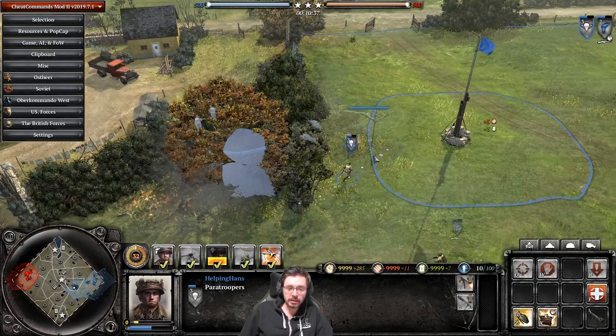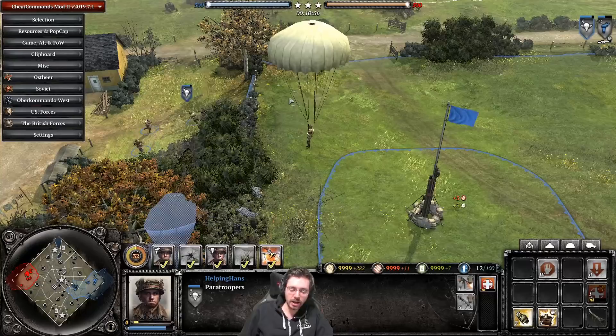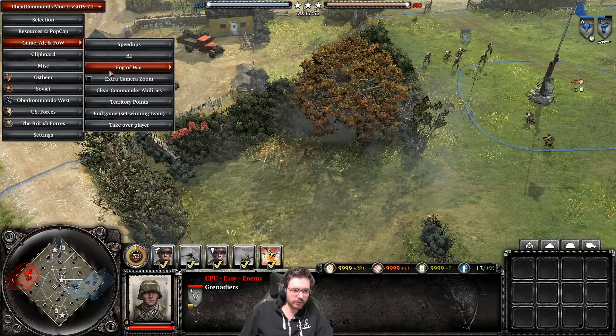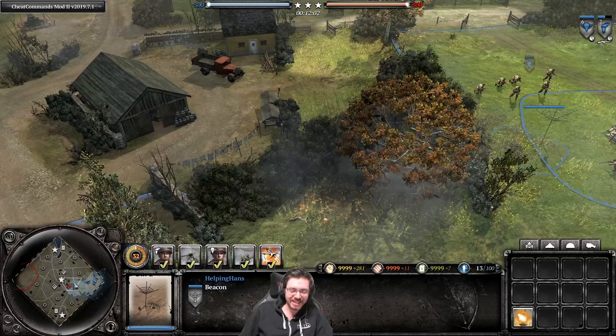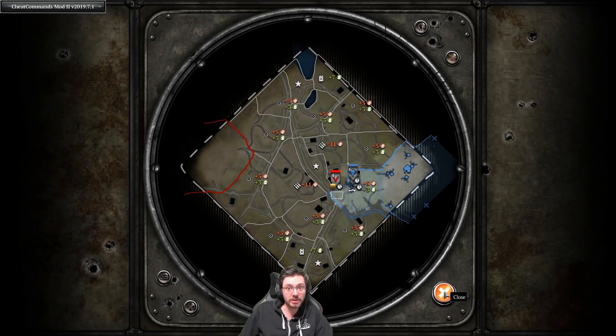The beacon also acts as a reinforcement point for airborne troops. Bring your squad over and press reinforce to get back to full strength — it costs 28 manpower, and the troops power-drop in like so. Additionally, the beacon reveals enemy units within its range circumference on the mini-map, even through Fog of War. Bring up the tactical map to identify exactly what unit it is — on the mini-map it's just a red dot, but the tactical map tells you what you're dealing with.